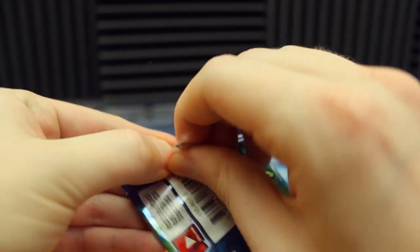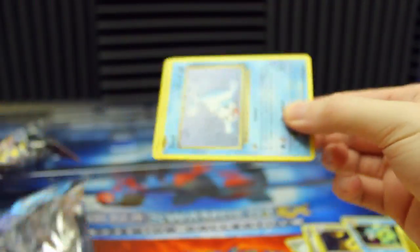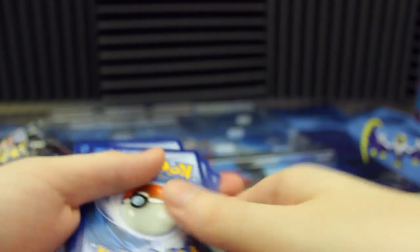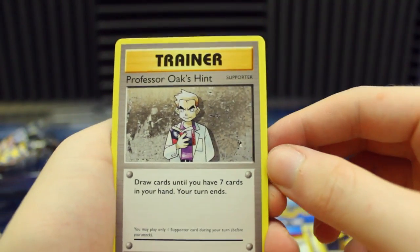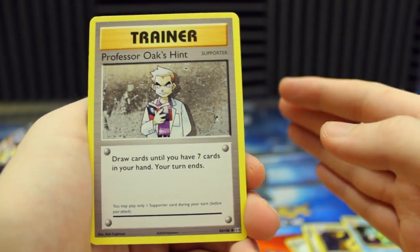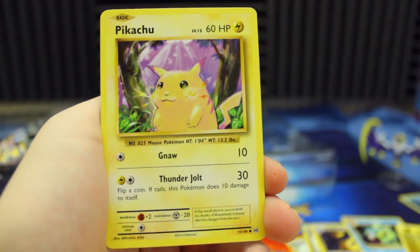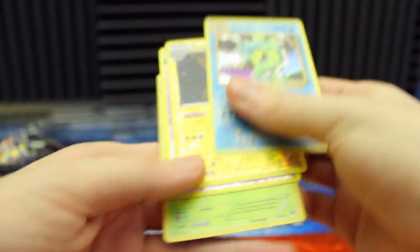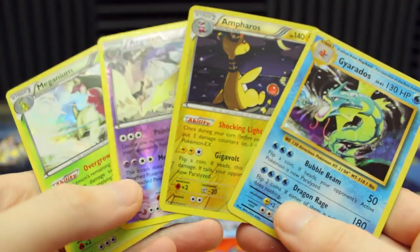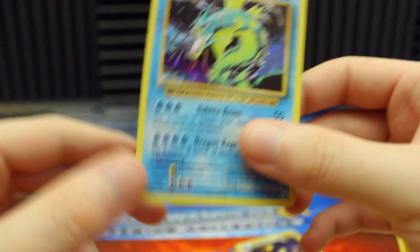Let's check out the last pack — can we get an EX? We've got Super Potion, Nidorino, Professor Oak's Hint — I feel like this card was just called Professor Oak back in the day — Seal, Nidoran Male, Ponyta, Doduo, another Pikachu, Reverse Holo Machop, and we got an Arcanine. So no EXs out of this box, but we did get two Holographics and two Reverse Holo Rares — not too shabby. I'm pretty happy with that Gyarados; it's something new for the collection even though I've already opened like two booster boxes from this set.